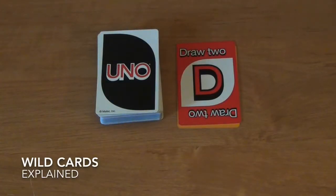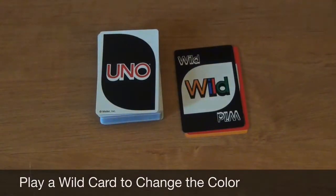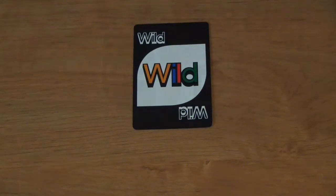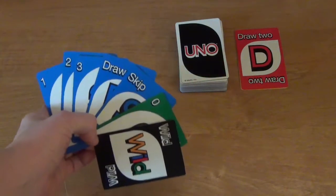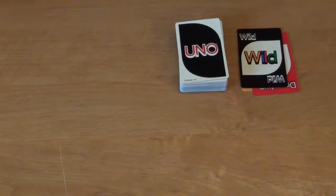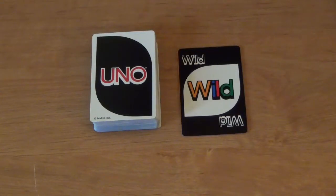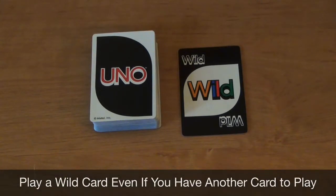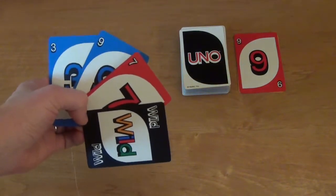If you do not have a card that matches any feature of the discard pile, you may play a wild card to change the color. There are two types of wild cards. The first is the basic wild card — if a player plays this card, they simply choose one color, changing what the next player must play. A player is allowed to use a wild card to maintain the same color currently in play, and may also play a basic wild card even if they have a matching color, number, or symbol card in their hand.